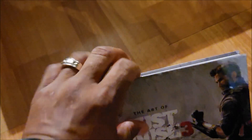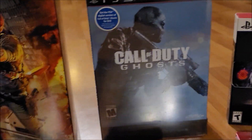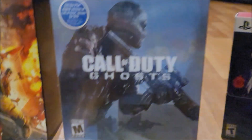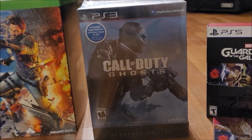I always love art books that come with collector's editions. And then we got Call of Duty Ghosts here. I was basically going through Walmart — what kind of edition is this? It is the Hardened Edition. These things were like $5 a piece — I think I bought a couple of these and gave some away.